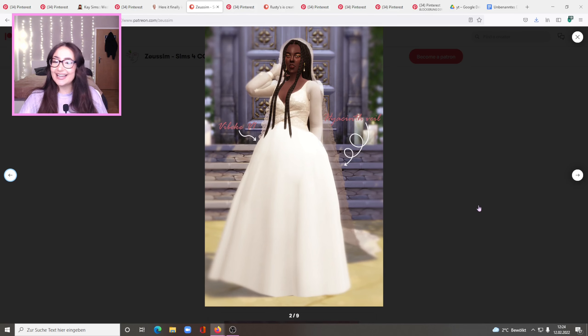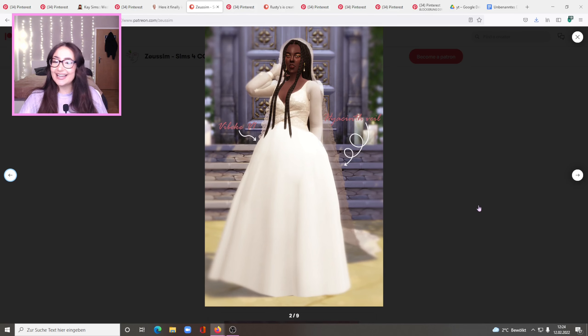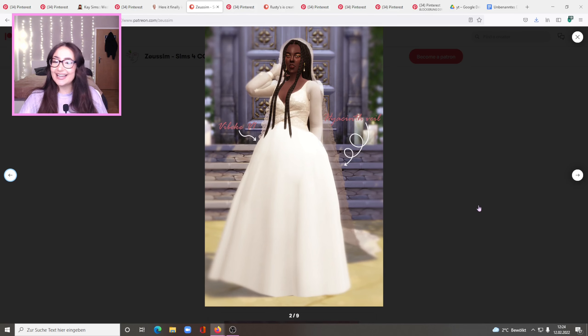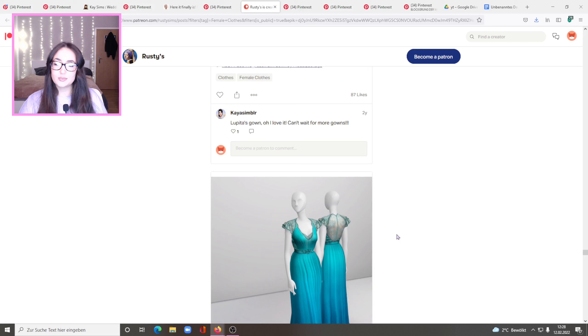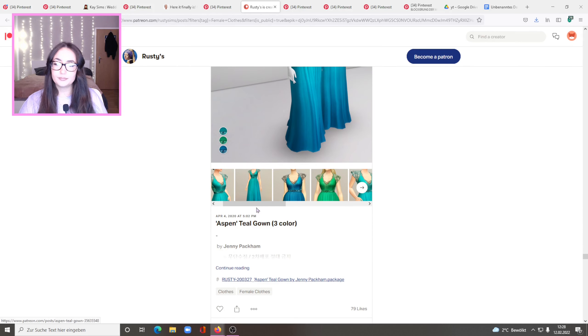Oh, this is a wedding lookbook and it's beautiful. I don't have any veils in my game, at least I don't think I do. I'm especially loving the lace dress with the long veil. It looks really alpha on screen but it's beautiful so I'm gonna get it anyway. Let's see how it looks in game. And let's also get the veil.